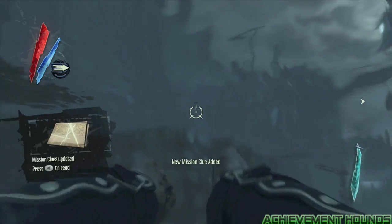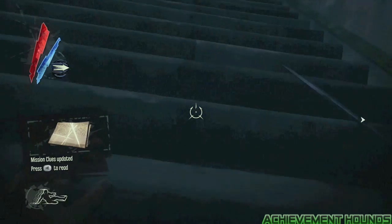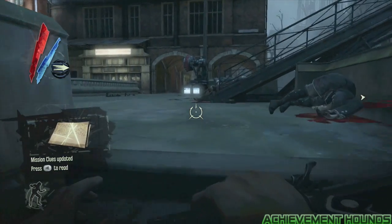The first one we're going to do is Tempest. For that you're going to have to kill six enemies in less than one second, and this time I use the Bend Time and a couple of grenades.